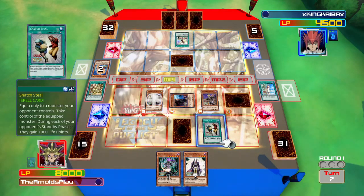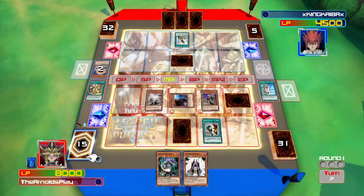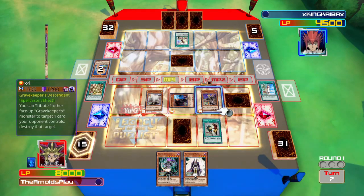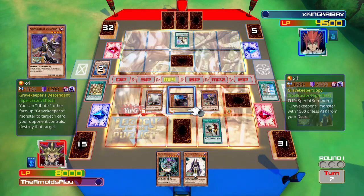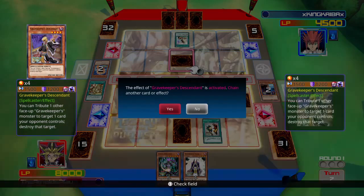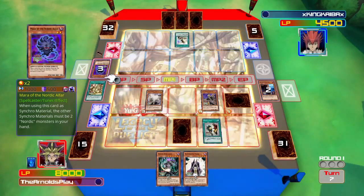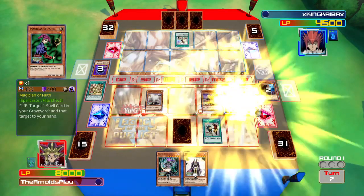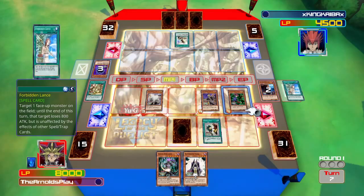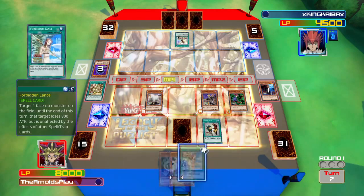My opponent sets down another card and ends his turn. For this turn I drew Summoner Monk and I have several options. First I activate Gravekeeper's Descendant to destroy my opponent's face-down - it was Mara of the Nordic Alfar, meaning my opponent didn't have enough resources this turn. Then I flip summon Magician of Faith to bring back a spell card from my graveyard - the only choice is Forbidden Lance, so let's bring it back.